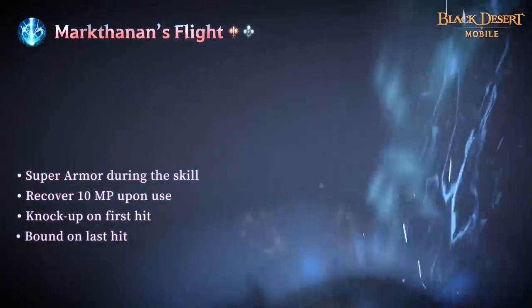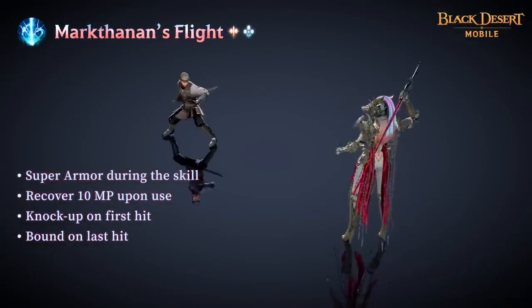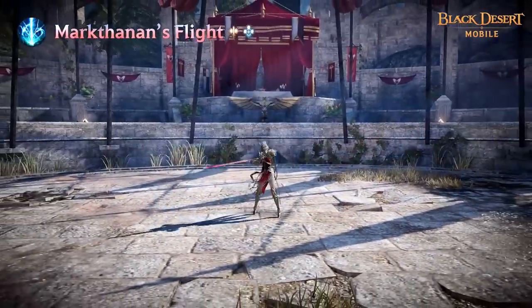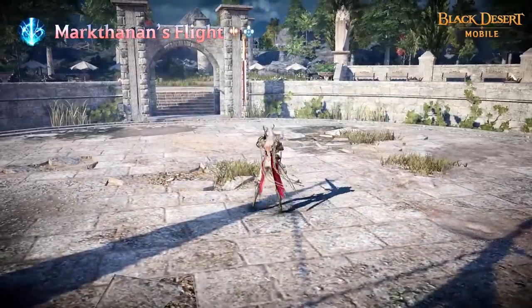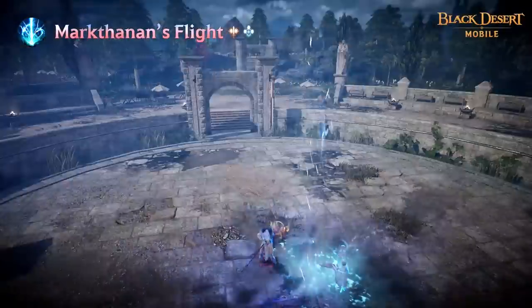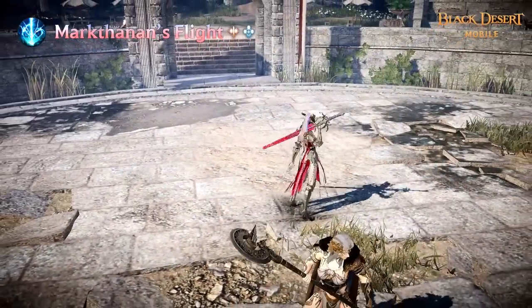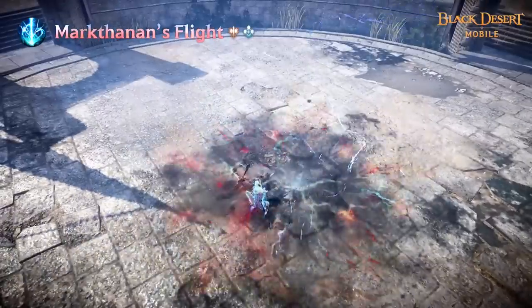Mark Danon's Flight allows Draconia to personify lightning as she leaps and strikes down from the heavens. Knock-off is applied on the first hit and Bound is applied on the last hit. Burn damage is dealt to the target on hit. Super Armor is applied during the skill and Invincibility is applied while leaping. Draconia cannot be grabbed while using this skill and she can teleport to the target by holding the skill button.